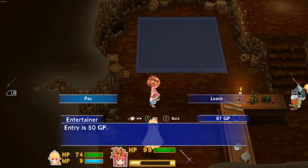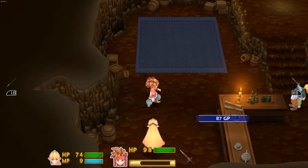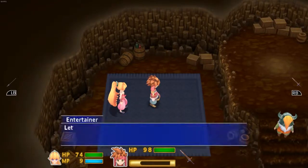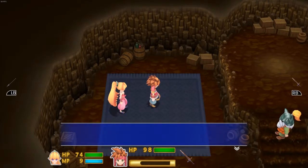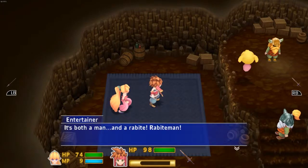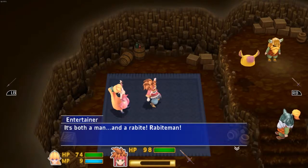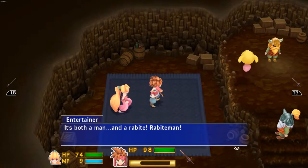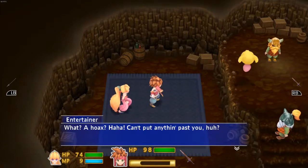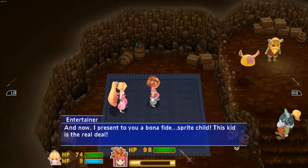Let's see what this is — 'Step right up!' This is Dwarf Village's world famous sideshow exhibit. Entry is 50 GP — yes, I want to see this so bad. 'Our first oddity is the one and only Rabbite Man — it's both a man and a Rabbite!' I can't put anything past you — I present to you a bonafide Sprite child. This kid is the real deal.